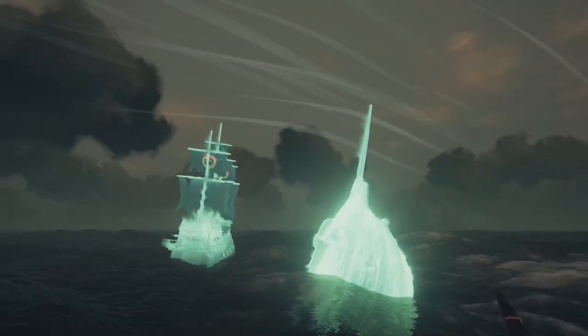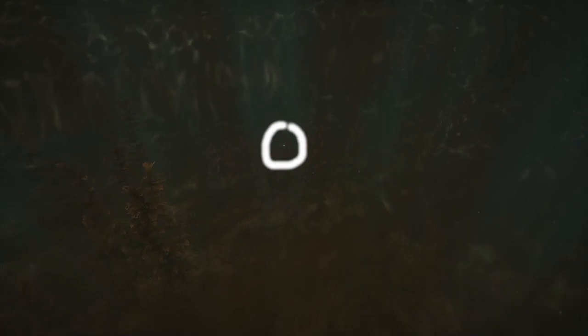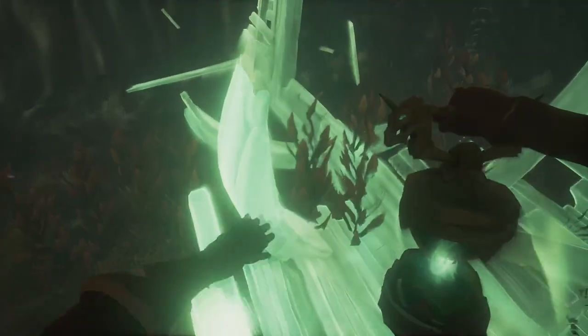After getting to the phantom ship, dive down with the lantern and find this skull. The skull will be on the ocean floor right under this floating orb.